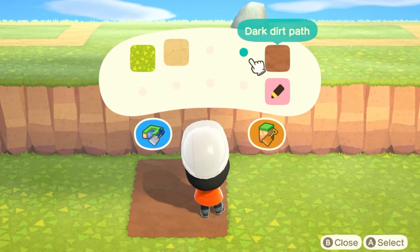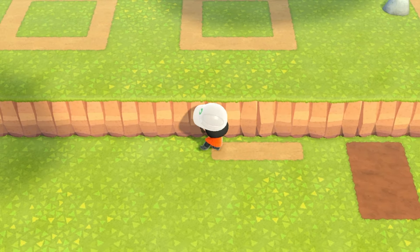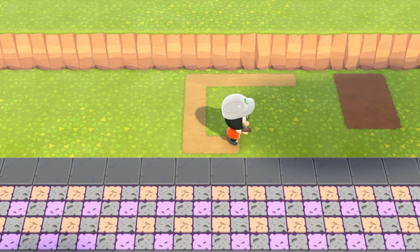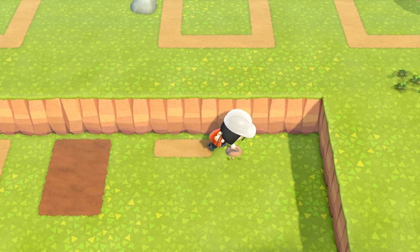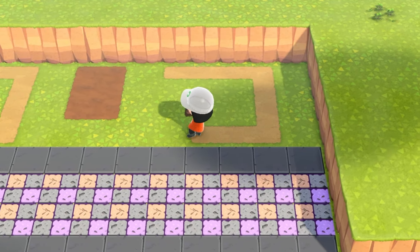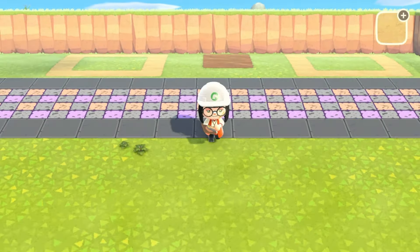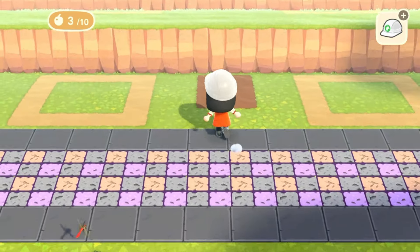We'll only have two houses on the bottom level. I don't think I have room for a fence behind this one, but that's okay. The first house goes right here with one tile extra, and the final house goes right in this spot. I still need to kick out Twiggy and Rasher, which I fear will be difficult, so I should get on that sooner rather than later. Let's check it out on the map — that looks really cool!